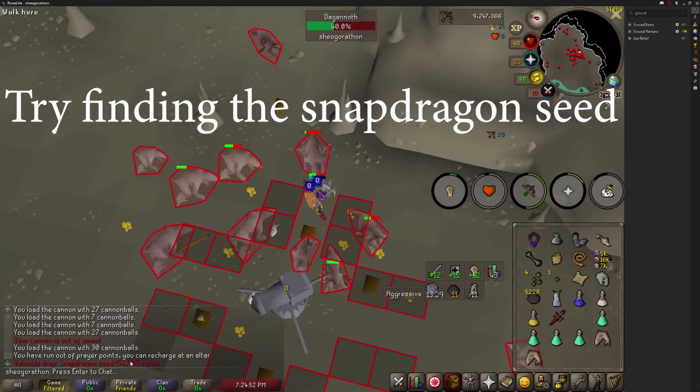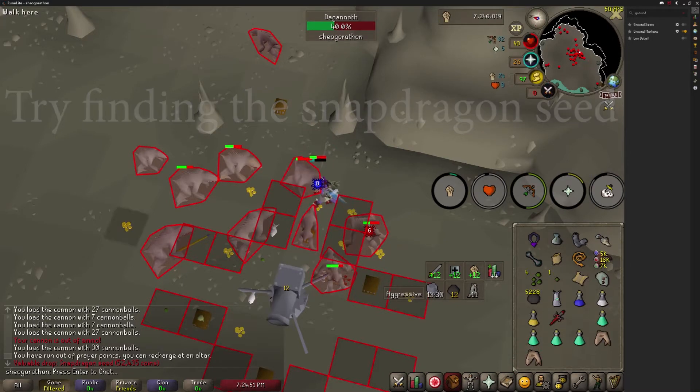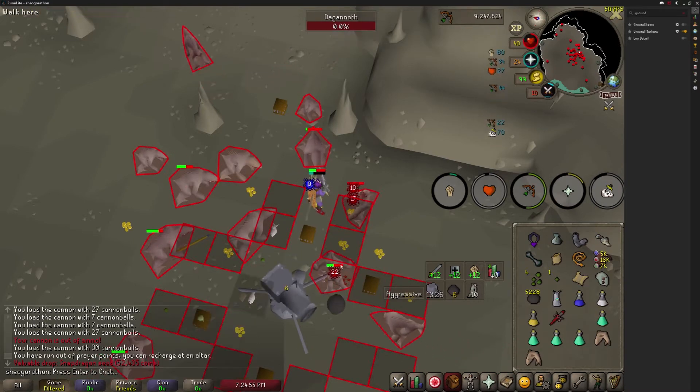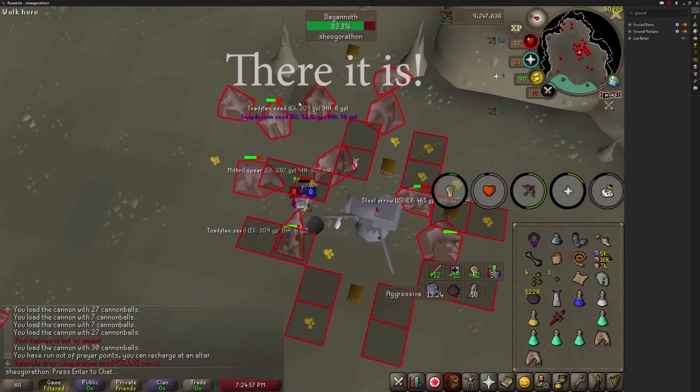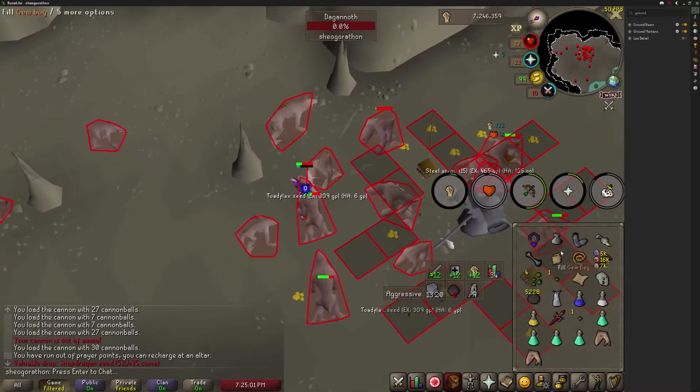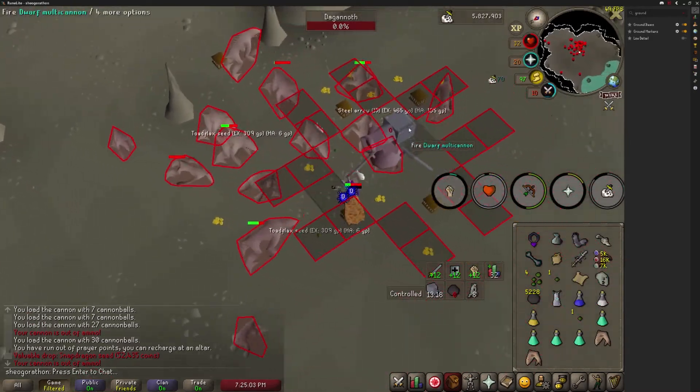Let's start off with my favorite plugin: Ground Items. This plugin is practically necessary as it displays text above drops from monsters, showing the name of the item and its monetary value. You can customize the colors the text displays and show different colored text for higher valued items. This is by far the most useful general use plugin and one I'd love to see added to mobile and the desktop client at some point.